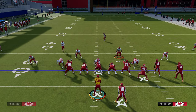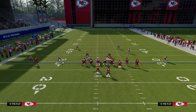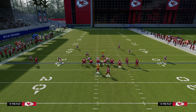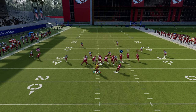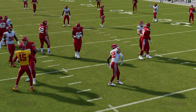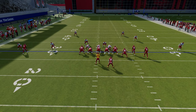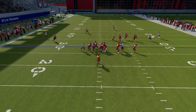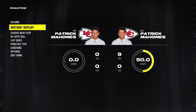Now, what if they decide to send the slot corner? We'll set the blitz up — in my opinion, the best five-man blitz in the game. What you're going to do: double team, ID slot corner, and send five out. What you'll see is that oftentimes while the slot corner does come in — because we're double teaming the nose tackle — if they send five, you're going to get pressure, but you have the ability to quick throw your drag. It isn't the end of the world if the slot corner comes free.